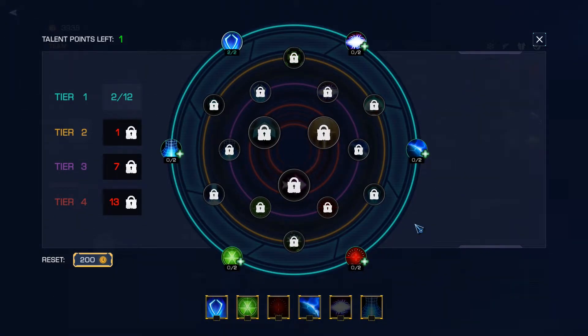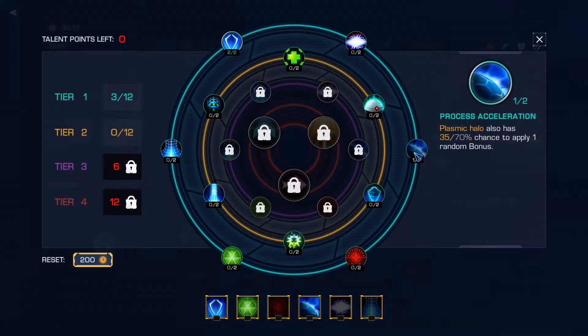Plasmic halo also has a 30-to-70% chance to apply one random bonus, so that's pretty useful — we'll take that as well.